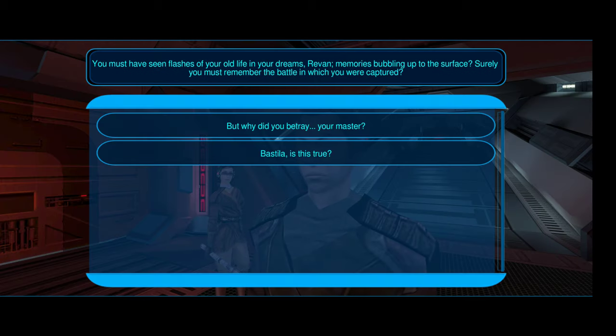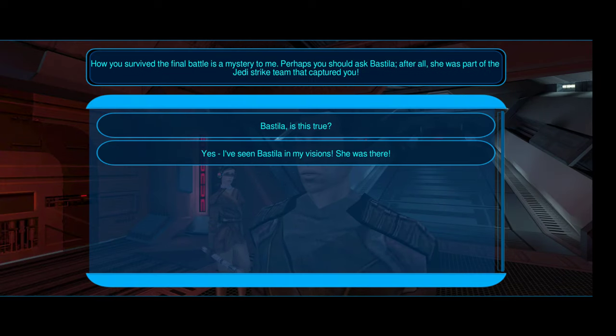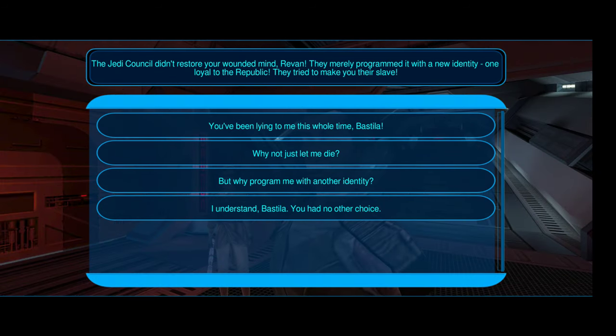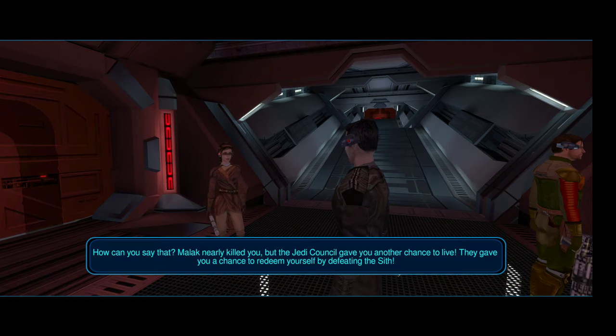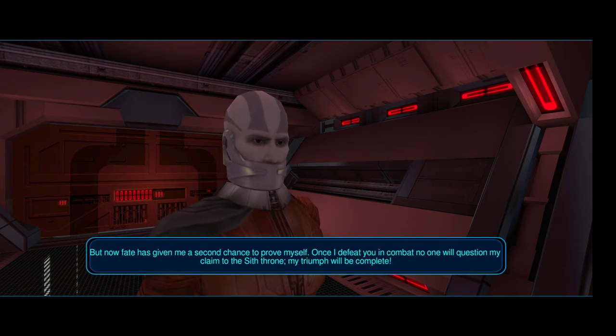We're just going to get through this cutscene — we're still dealing with the rule of two, so it was inevitable that Malak would turn on Revan. We're going to turn on Bastila and see where this line of reasoning takes us. The repercussions of this conversation are going to involve turning Bastila to the dark side, but we know that Malak is going to kidnap her for you.